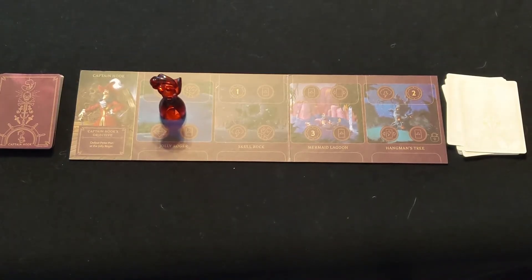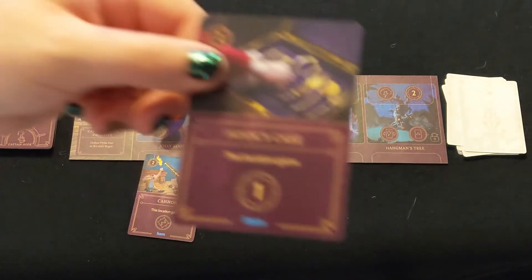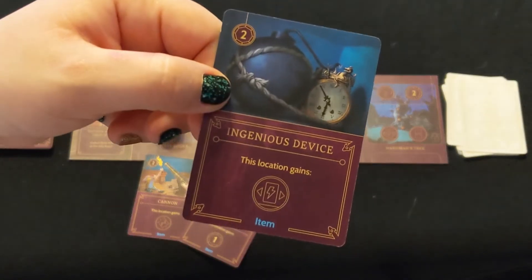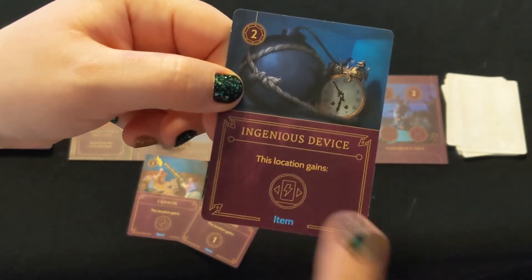Captain Hook has a few items that add bonus actions to locations. Cannon adds a vanquish action, and Hook's Case adds a draw 1 power action, but the one you really want is Ingenious Device. Ingenious Device adds a move a hero action, which is going to help you move Peter Pan faster.